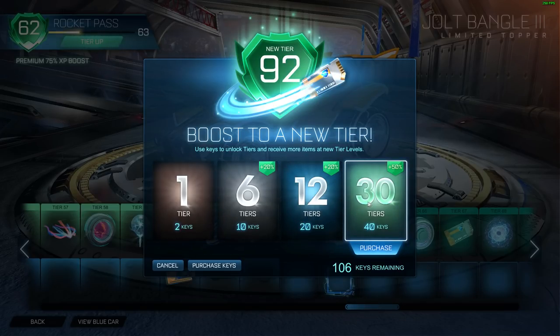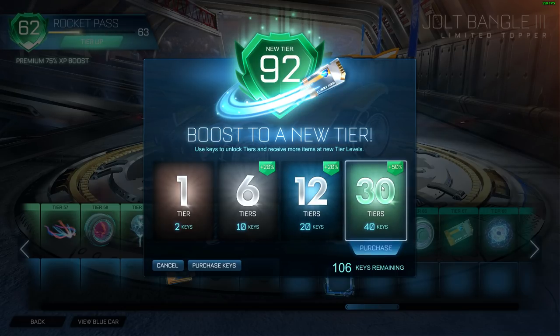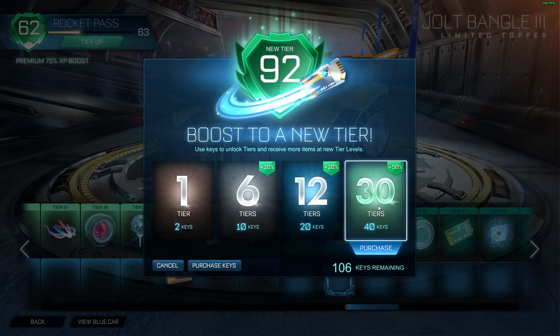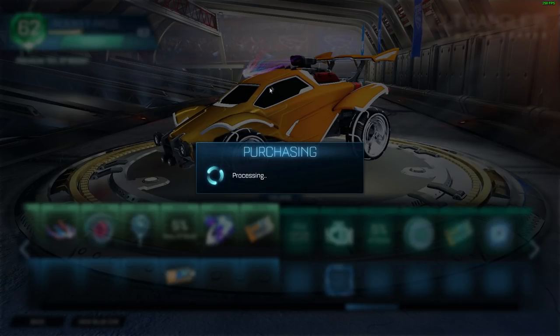So I'll get to tier 92 with this. I'm pretty sure you get the painted items after 70. Let's see what we get — yes, let's do the 30 Rocket Pass tiers for 40 keys. Let's do it.